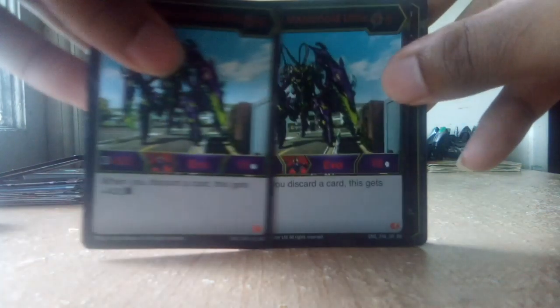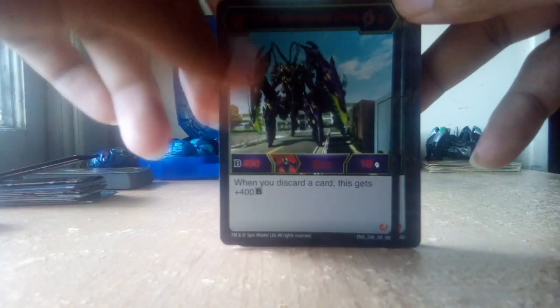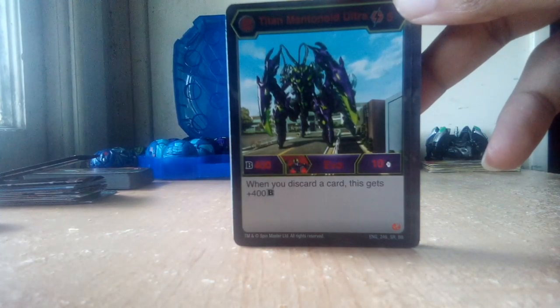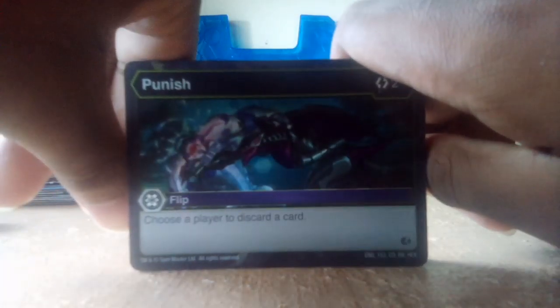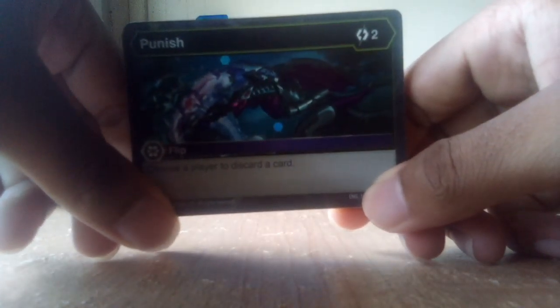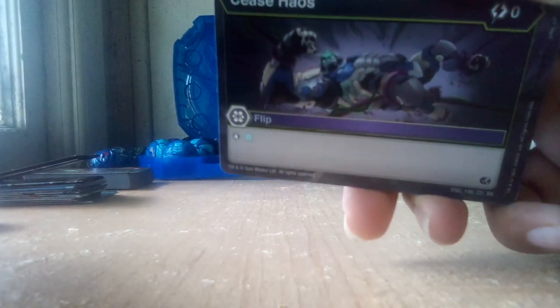I have 2 Titan Mantomite Ultra cards. The darker one is kind of weak — I guess the weaker Bakugan they get on evolution cards. This one has B-power of 400, damage of 10, which is actually pretty high. If you discount a card, this gets plus 400B, so that would be 810 — that's awesome. Punish — it makes me wonder why they show a Darkest Bakugan punching a Chaos Bakugan. It reminds me of the time when I actually did punch my friend across the face because he said something stupid. Technically he deserved it.